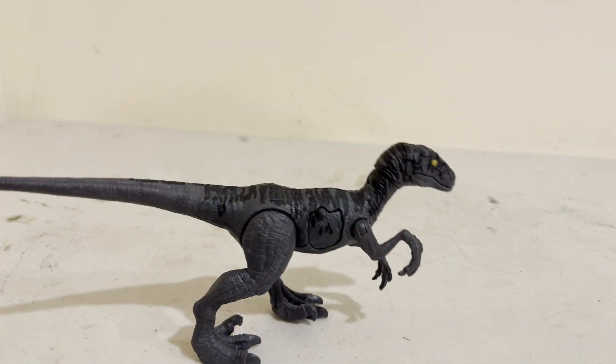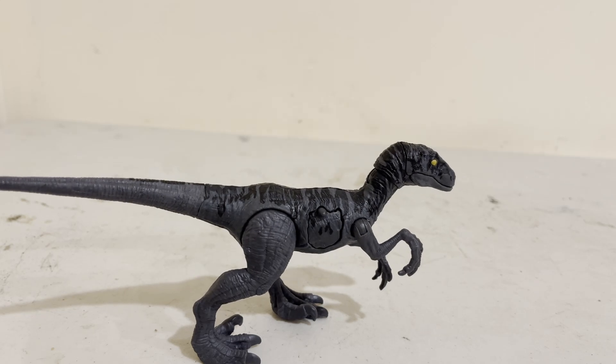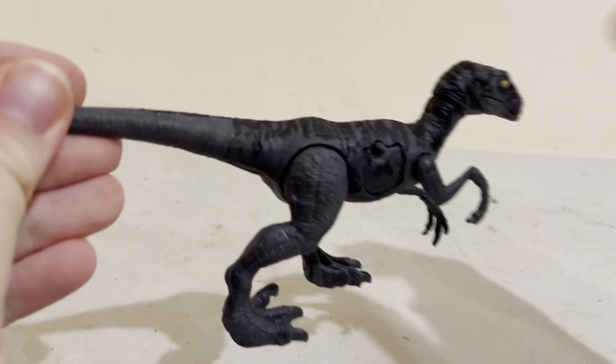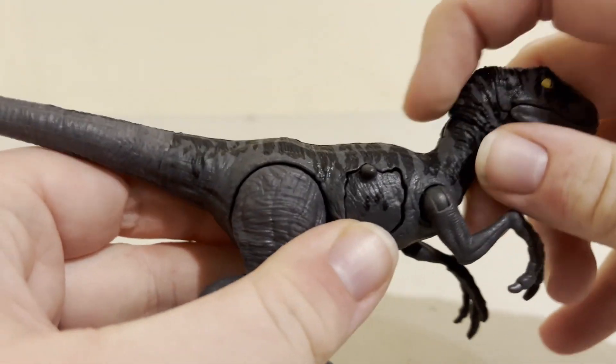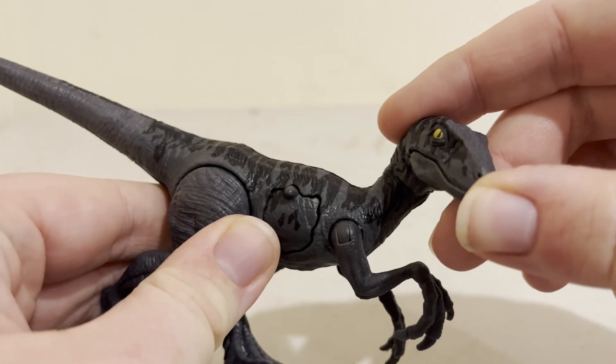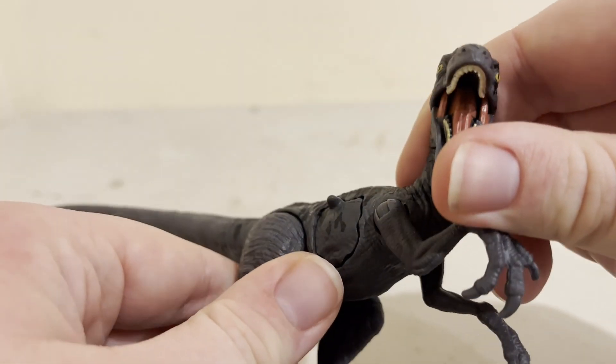Hello, this is the Eye of the Swarm, and today we're going to have a look at the Battle Damage Jurassic World Velociraptor. I actually really like this one's colours — black as the night with golden eyes. Maybe this is what Blake Belladonna would have looked like as a raptor.